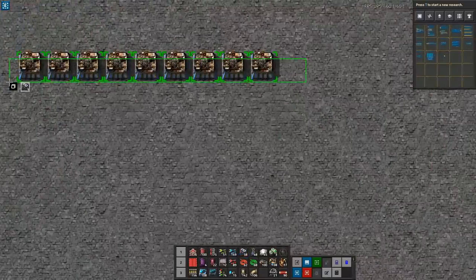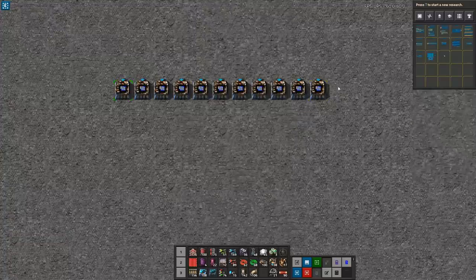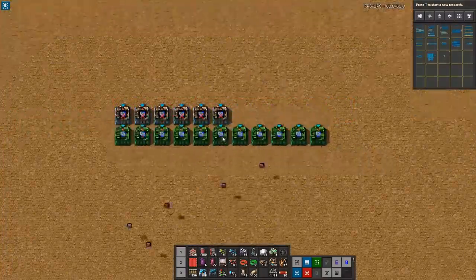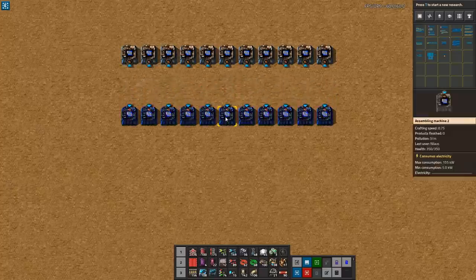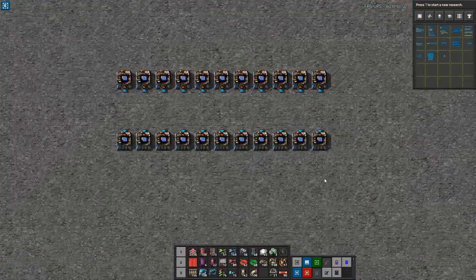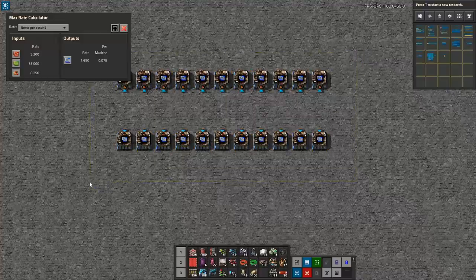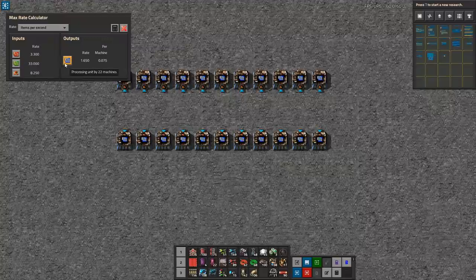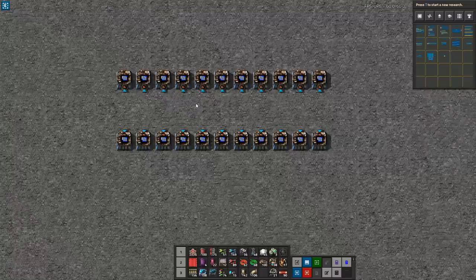Let's give it a shot. We're going to start making 11 assemblers — the reason for 11 is that this will be what I need later on. Using the max rate calculator mod to drag across, if we're feeding this properly, we are going to produce 1.65 blue circuits per second and consume 33 green circuits per second. That's a bit more than one red belt, so that's what we're going to aim for here.